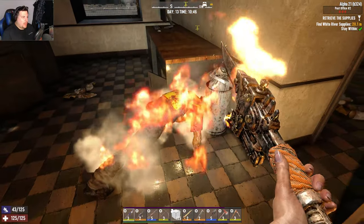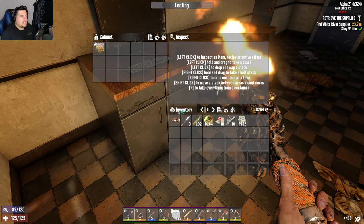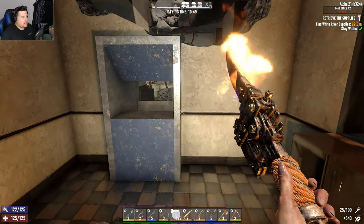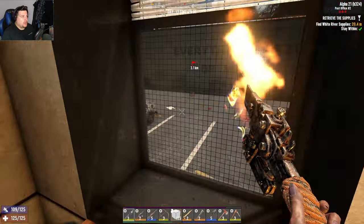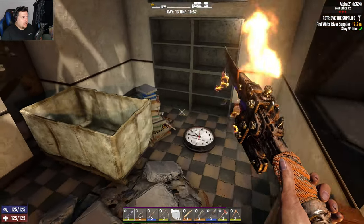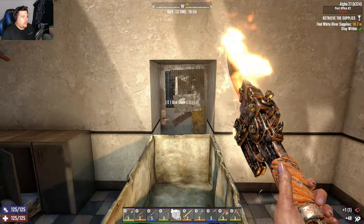I hate these sword zombies - the way they jerk their head constantly makes them a pain to target. This improves food crafting - nice. This is a white river supply so it's on this level - I'll have to go and check. Oh, a pile of books. Still Magic - I've already read it but it sells.